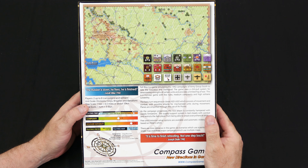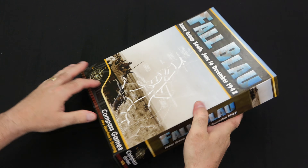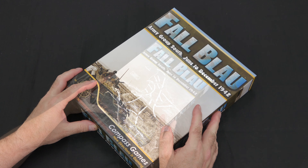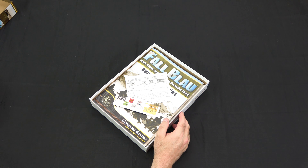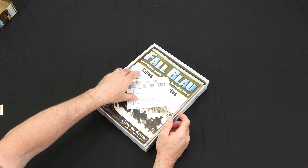Hey guys, welcome back to Moe's Game Table. Today we're going to take a look inside Fall Blau, Army Group South, June to December 1942. This is a game designed by Greg Blanchett and published by Compass Games. The East Front is one of my favorite theaters and I've been wanting to get a hold of this for a while. With the upcoming Kharkov Battles, now's the time, because that game will be a standalone but will also expand this game further, giving you a fuller experience of Army Group South.